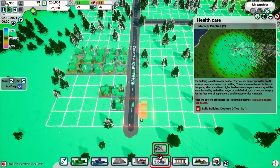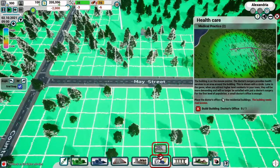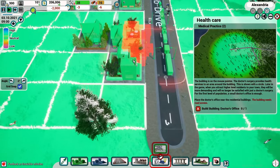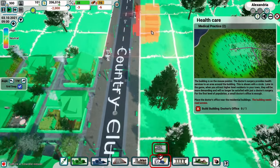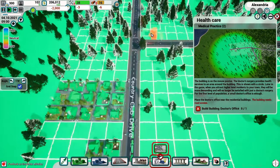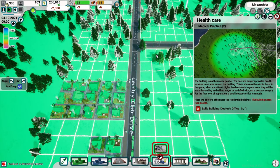A doctor's surgery should be built close to the residential buildings. That's under Services, then Health - Doctor's Office. The doctor can take care of a defined zone shown as a circle. Later in the game additional services will be required. The building needs to sit on the road - it looks red if I'm too close or overlapping the road, so I need to get the whole footprint into the grid correctly.